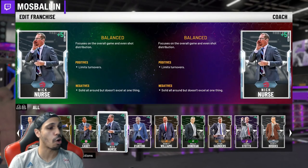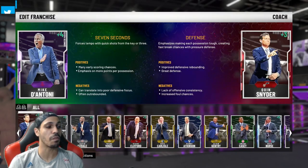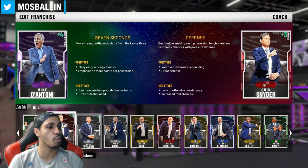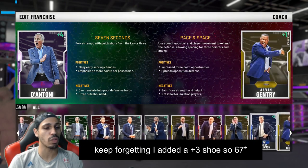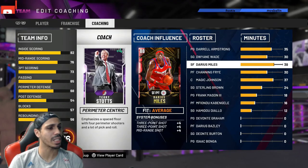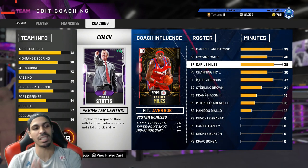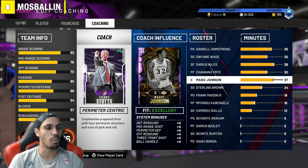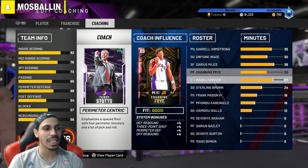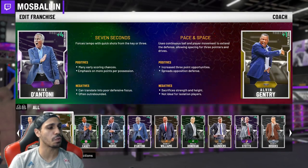I was using Nick Nurse but he doesn't add anything to his three. If I wanted to be smart I'd use Mike D'Antoni — he gives a plus four three, which would bump me to an original 64, plus the shoe that's a 66. There are other coaches that add three as well. Terry Scott supposedly adds plus four — I've seen this listed twice, which looks like a glitch. There's no way he adds a plus eight three — I'm not buying that.